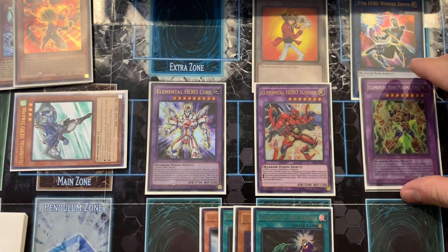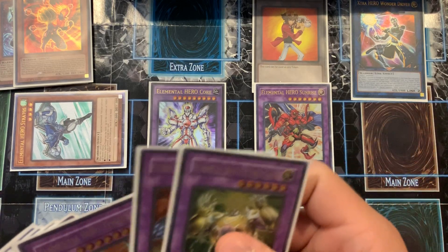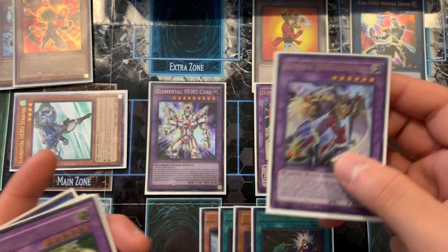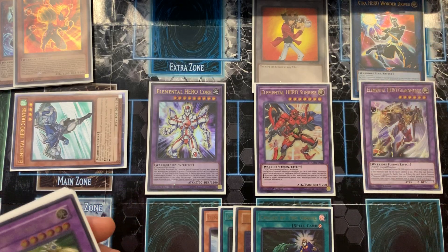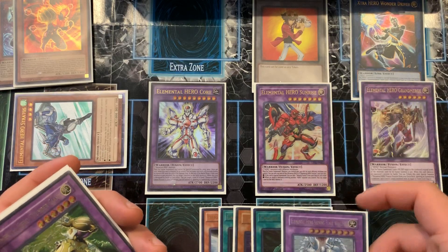If they have a big board and you're not sure what to do, you have options. You can go into Grand Merge — destroy a monster and then get out something like Shining Flare Wingman. You could do that too.